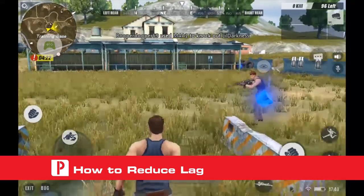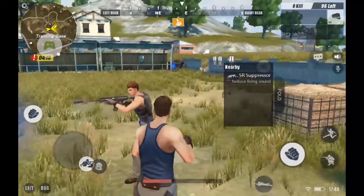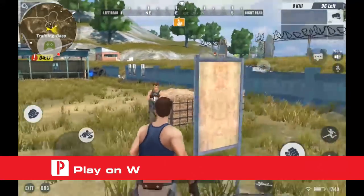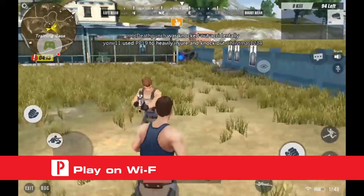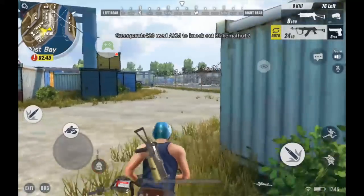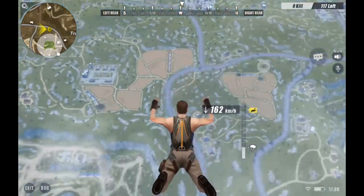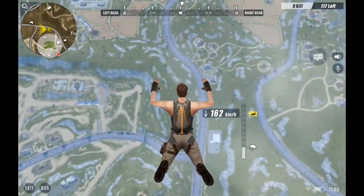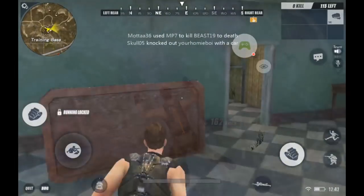The first issue we'll target is lag. This is a huge issue in online games, and it can easily mean the end of your best killstreak. There are a few ways to try and improve your connections to the servers. One of the biggest causes of lag is a bad connection, so if you're trying to play the game on data, then you're bound to see some issues sprouting up along the way. We'd suggest only trying to play on strong Wi-Fi signals, like those found in homes. This will remove a lot of the headache that you would get from a slow connection.